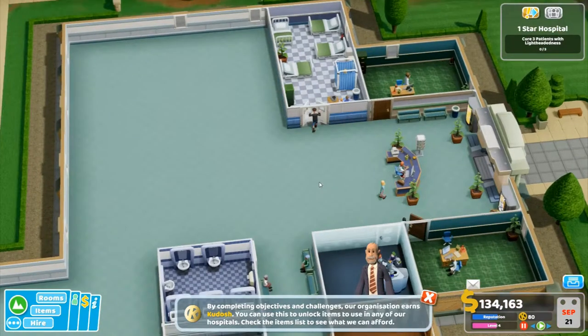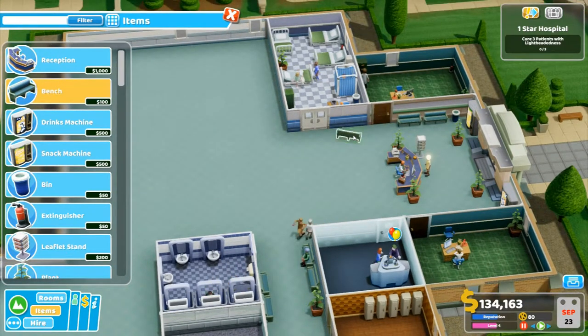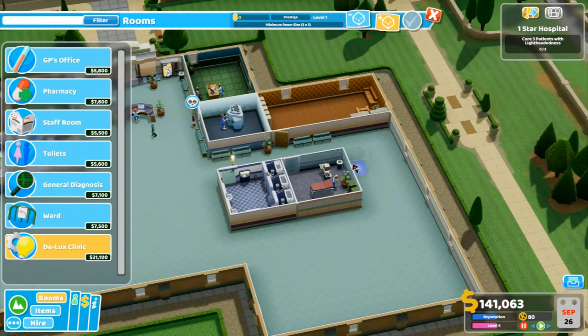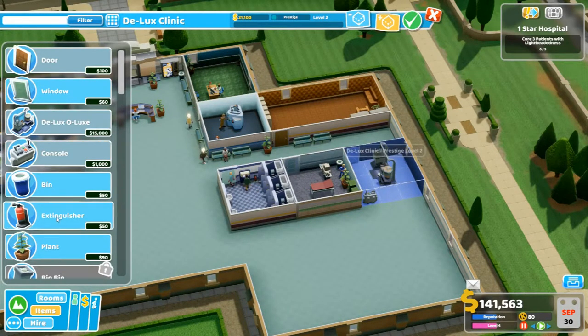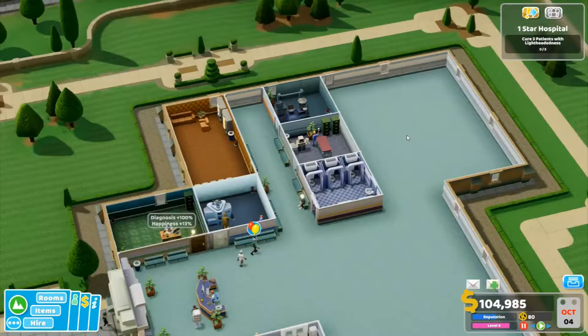We need to cure three lightheadedness patients. We can probably add the lightheadedness treatment chair here — will it fit? Yes, it will fit nicely. As close to the door as possible, rotate it, add an extinguisher and a plant in the back. That'll do for now — at least it will be operating.